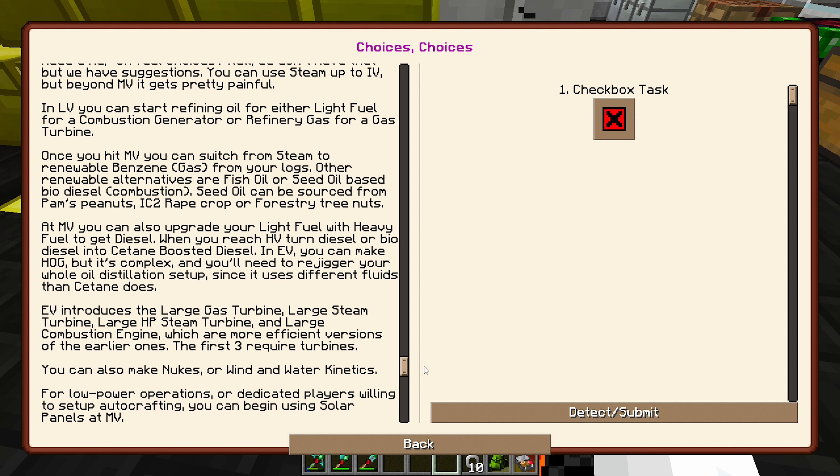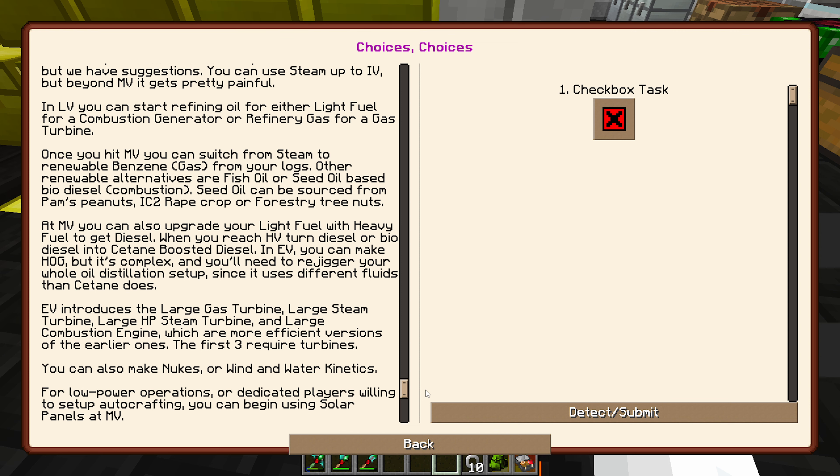Electric furnace — we can make some of these machines. We should probably start making them. Chemical bath — a lot of people would suggest not making some of these, or you don't need them. There are different turbines here you can make for different fuels, which is kind of cool. There's this lamp thing, and a note on fuel choices — you can use steam up to IV, but beyond MV gets pretty painful. In LV you can start refining oil for light fuel for combustion generators or refinery gas for gas turbine.